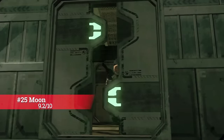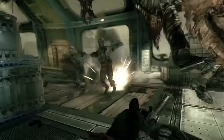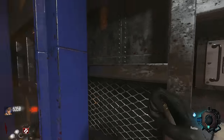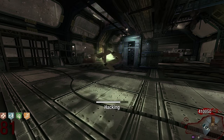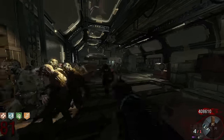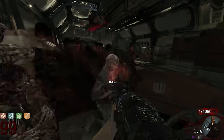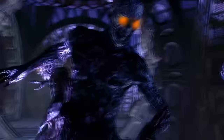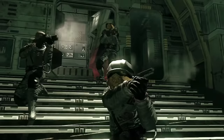Moon is very high up on the list, considering I have somewhat a love-hate relationship with it. On one hand I find the easter egg steps boring, but on the other hand the result of these steps is the coolest conclusion to any main quest. I love the Hacker and the Wave Gun, but the blank shots drive me insane. Being on the Moon is epic, but I feel they could have done it a bit better. Still, all of the positives add up to a very solid 9.2.